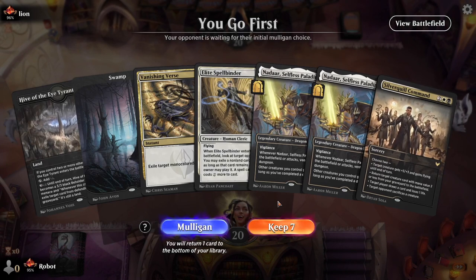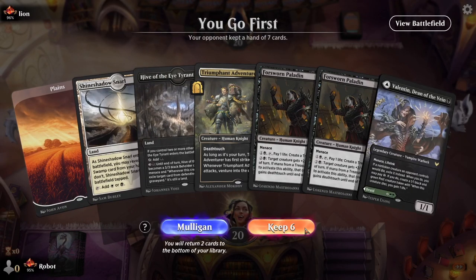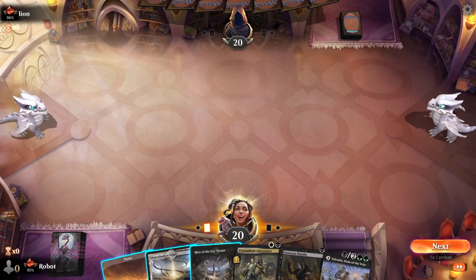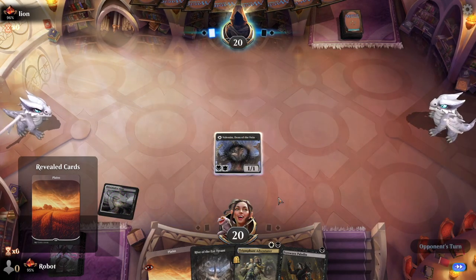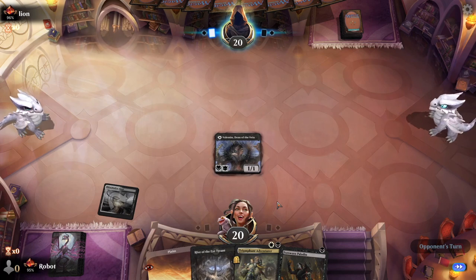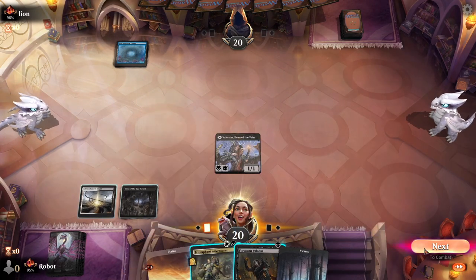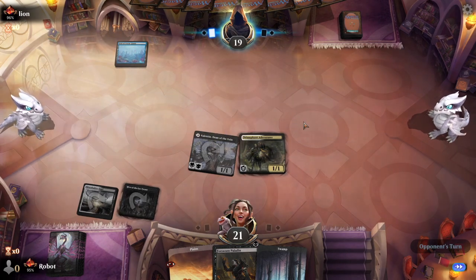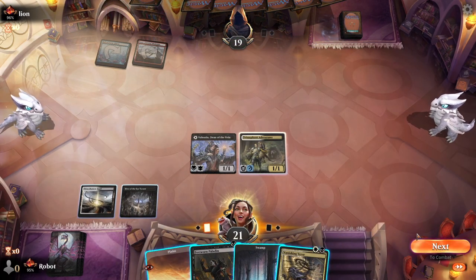We go first again. No white mana, no two drops, just a chop end here — so that's no good. We've been pretty lucky with the Mulligans where our sixes are pretty good, even when the sevens aren't that great. Seems like all we've been running into the last few days has just been control decks. Haven't seen much of any aggro decks against us.